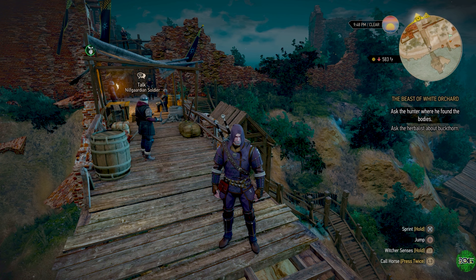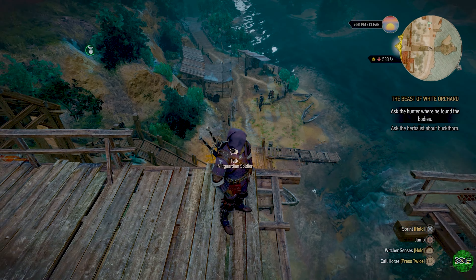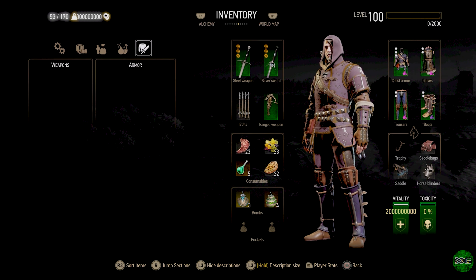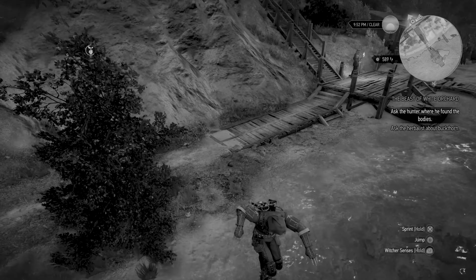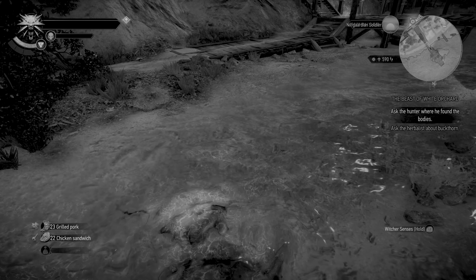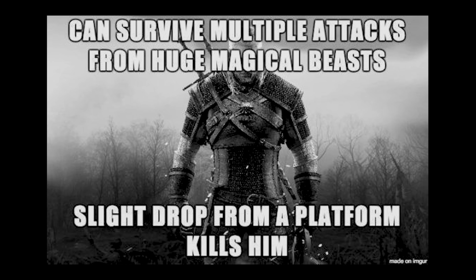Next, let's test how the mod stands up to fall damage. As you know, Geralt has chicken legs in this game — he definitely cannot survive this fall under normal circumstances. Let's just go into our inventory — we're all set with our vitality mod. So apparently fall damage is insta-death.